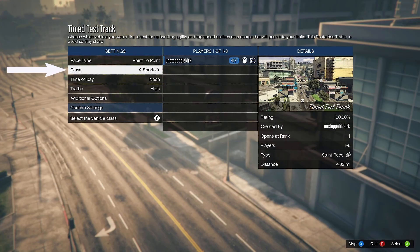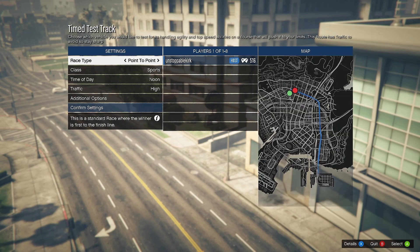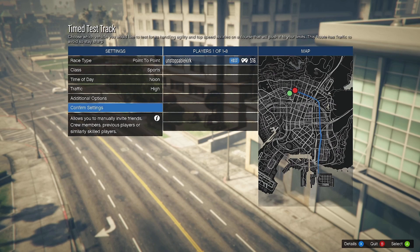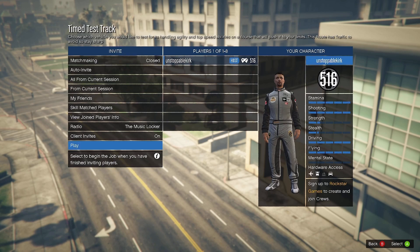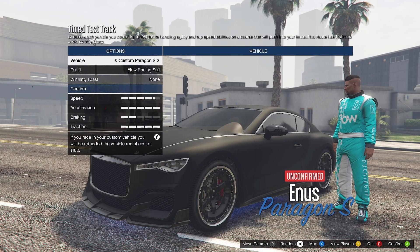I've also set it up so if I go down one class, I've put all classes in, so anything land vehicle you can have a shot with on this track and earn money and RP. Bottom corner: 4.33 miles — there's the map. It sounds a lot but I like it, it's a proper test for your vehicle and you get paid and get RP. Not much at the moment but it's better than nothing, especially if you're going round it quite a lot.